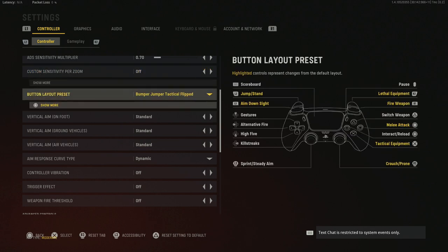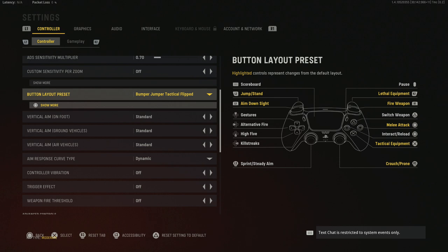Button layout — I'm on a PS5 controller with no paddles, no PlayStation back button, so I use Bumper Jumper Tactical. That's one of my favorites to be able to move around, jump, slide, all that. Slide cancels are a little bit easier with it. Some people like to use Stick and Move if you don't have a SCUF controller, so you can try that out as well.